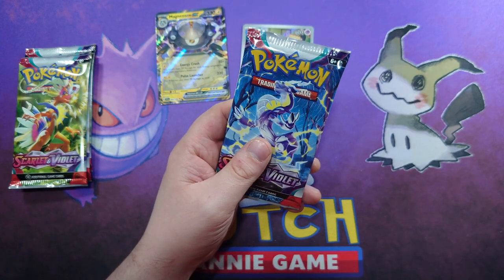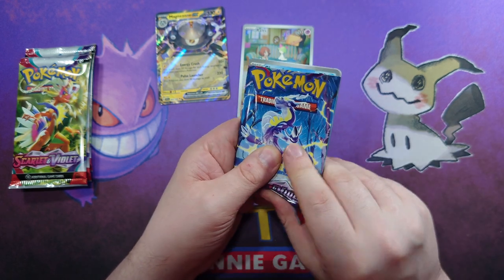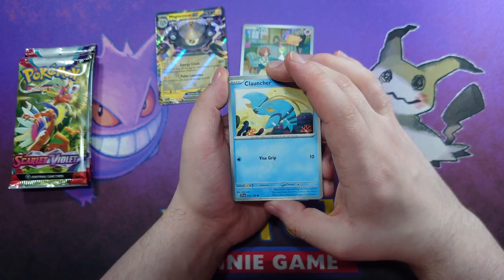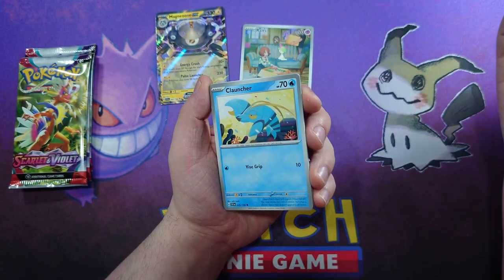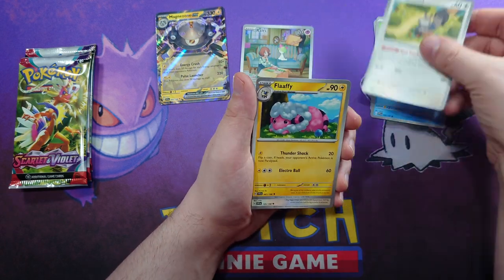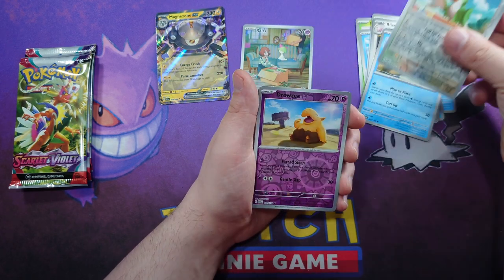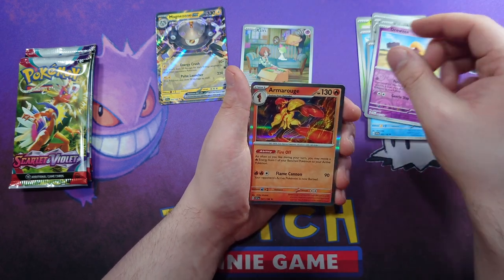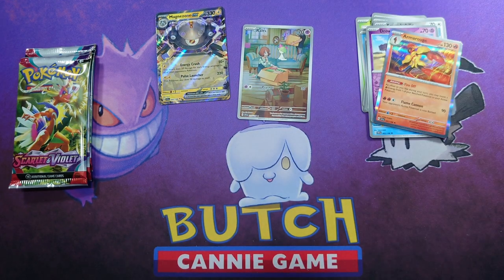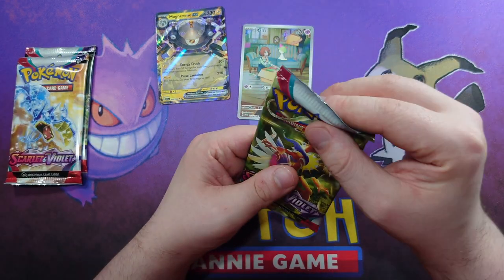So far I am quite liking Scarlet and Violet. The cards that are high-priced are kind of strangely priced — for example the Miriam is obviously a chase card; in Japan it's ridiculous amounts of money. Clauncher, Skiddo, Quaxly, Squawkabilly, Flabébé, Blissey, Tatsugiri, a Squawkabilly Reverse, a Drowzee Reverse and an Armarouge. There's a basic energy — nothing super exciting in there but there are some new Pokémon which are always nice to see. It gives me a little bit of practice trying to name them.